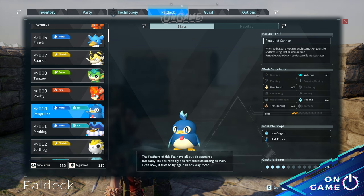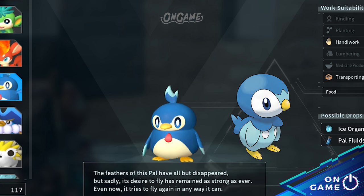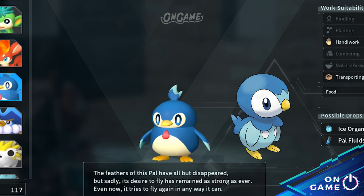Moving on to Pal deck number 10, Pengullet. This Pal's design is very similar to the blue penguin from Pokémon, Piplup. But what makes it different is Pengullet's design is more complex, with red accent details like a tie and also the addition of hair.